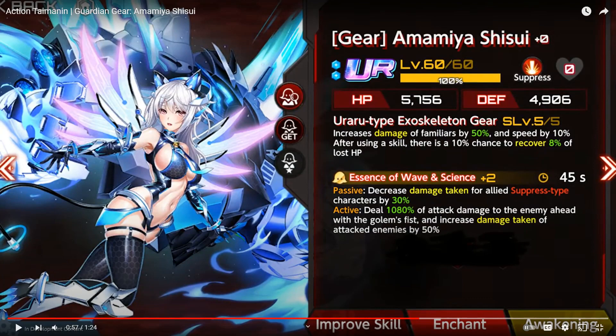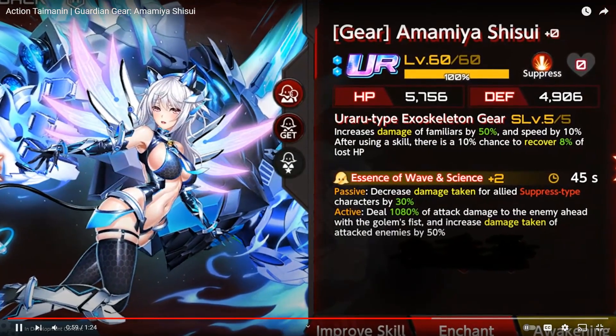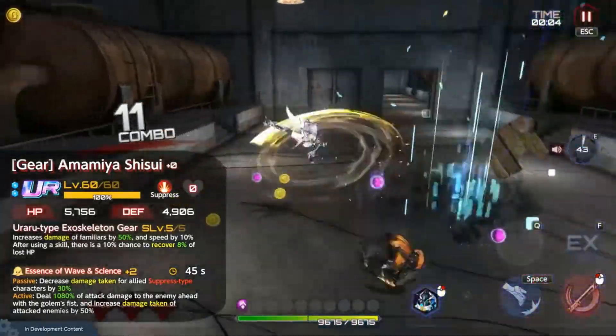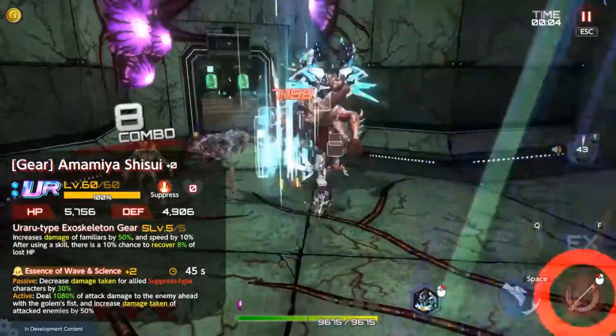Passive: decrease damage taken for allied suppressed-type characters by 30% — that's also good. Active: dilution and attack damage to enemy head with the Golem's Fist, and increase damage taken of attacked enemies by 50%. It's good. It's a really good supporter, honestly. Having more supporters like this that enhance a certain type of character are nice.